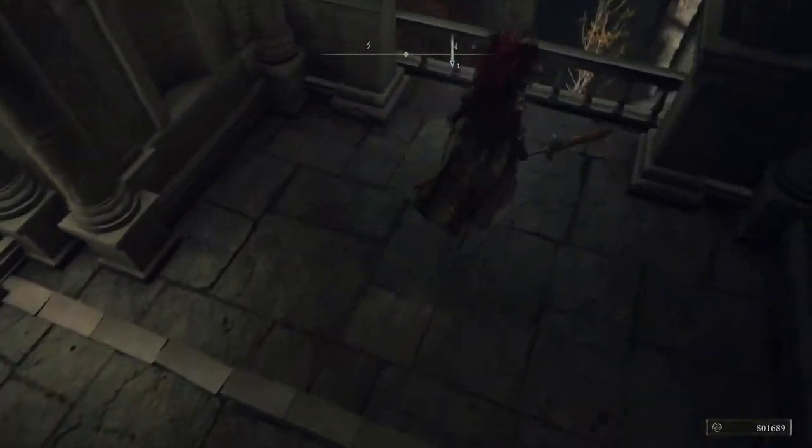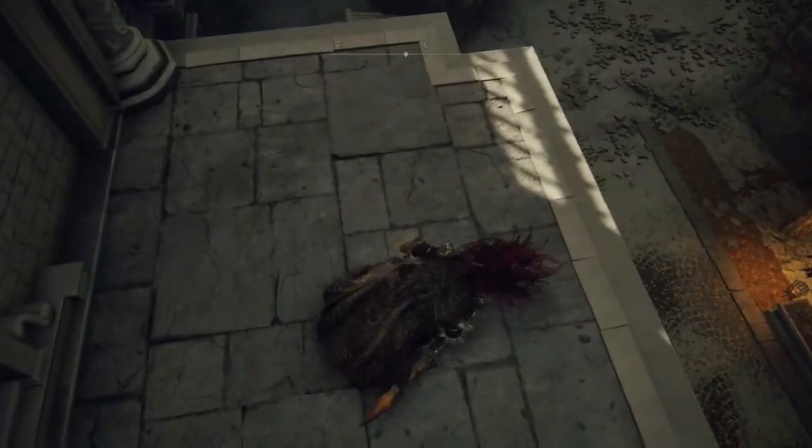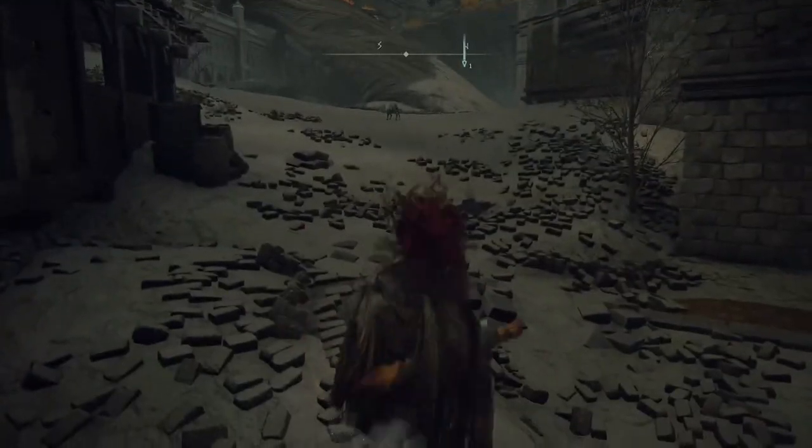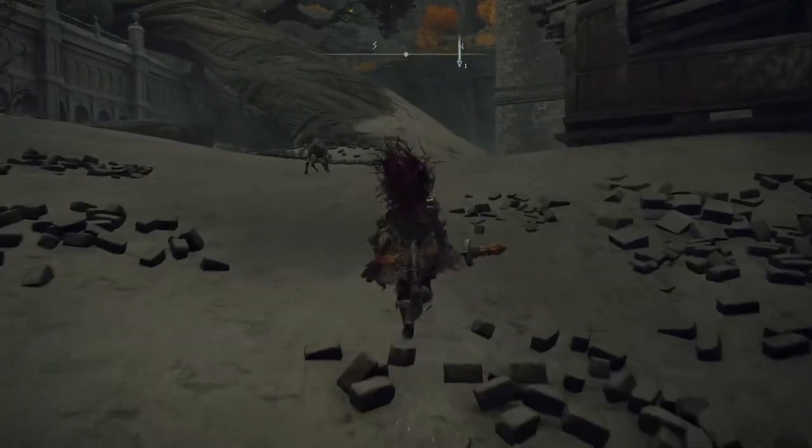After you get to the West Capital Rampart, you're just going to jump down right here — make sure not to press forward too much or you will fall and die. You're just going to jump down and then go south, north, south.